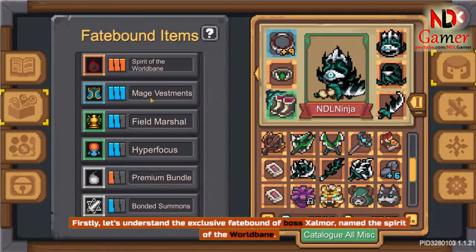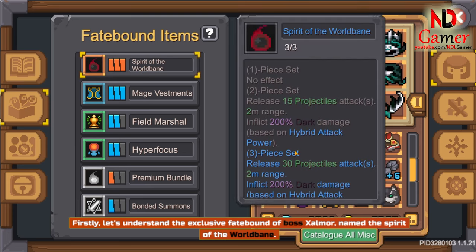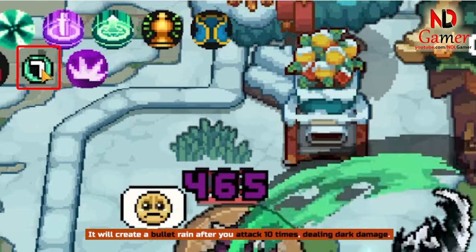Firstly, let's understand the exclusive fatebound of boss Zalmor, named the Spirit of the World Bane. It will create a bullet rain after you attack 10 times, dealing dark damage.